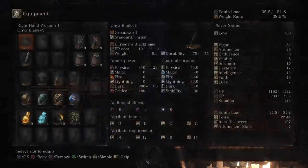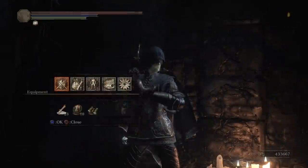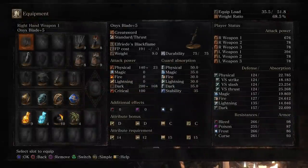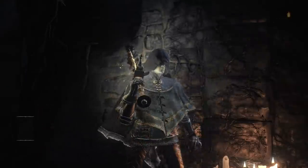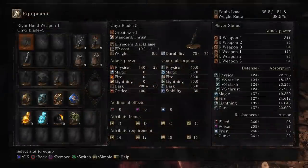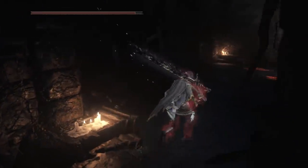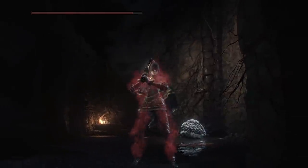Before we get started — the attack power with 15, 17, 44E on the Onyx Blade is 531. Plus the weapon art boost: 676. And if we add Power Within, we will get 811, which is pretty high. It's almost like Ultra Greatsword level damage, so this sword is a beast. Let's get started.